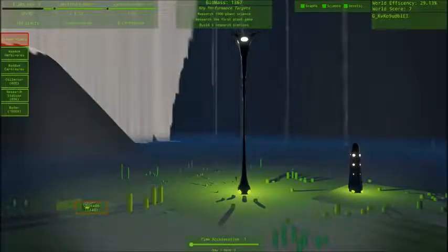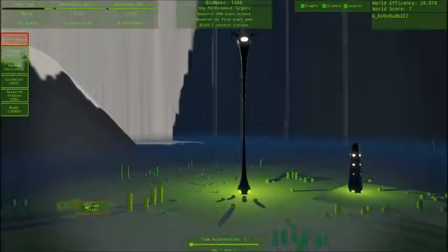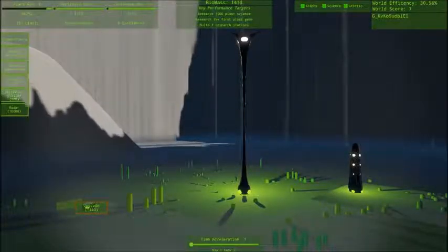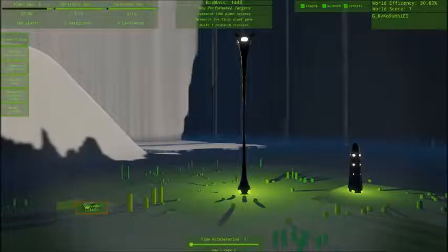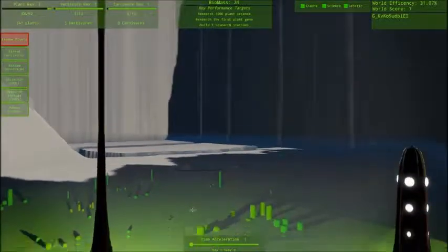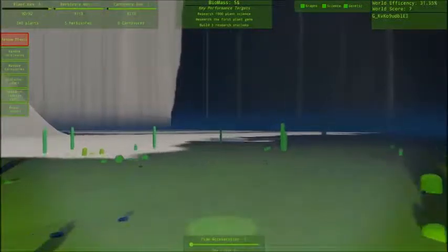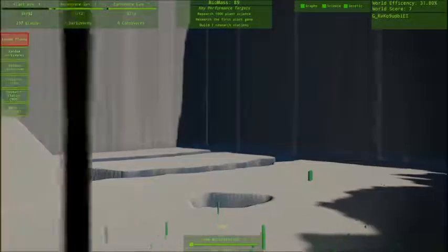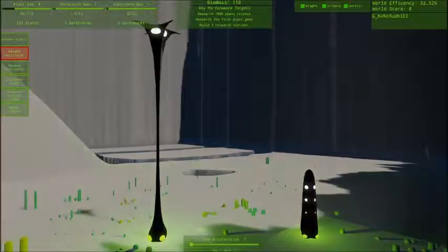Come on. It says I created an herbivore — oh wait, those are so little. I didn't even notice them because they're so small. 1440, not 1404. Come on. Look at them — little buggos. They're just little beeps.